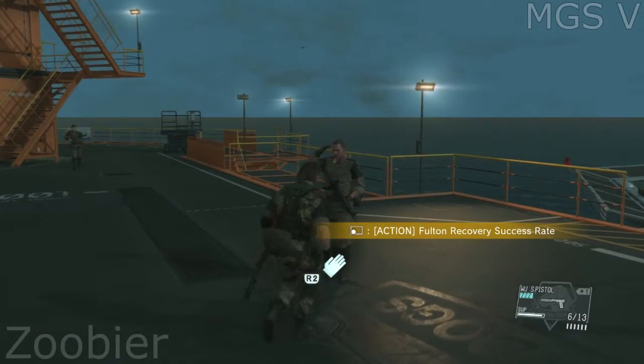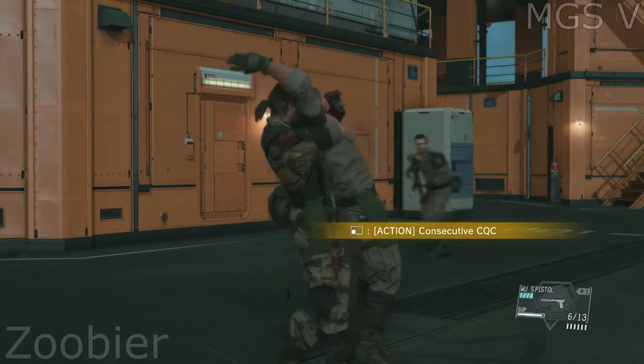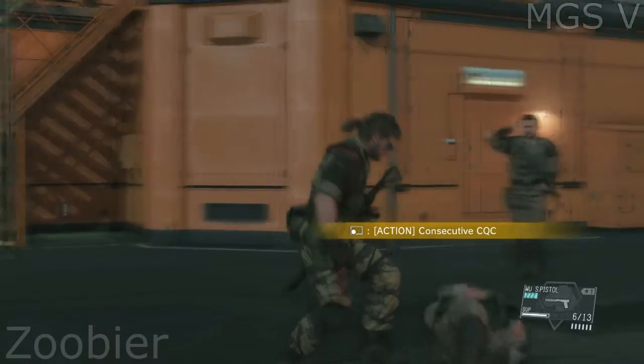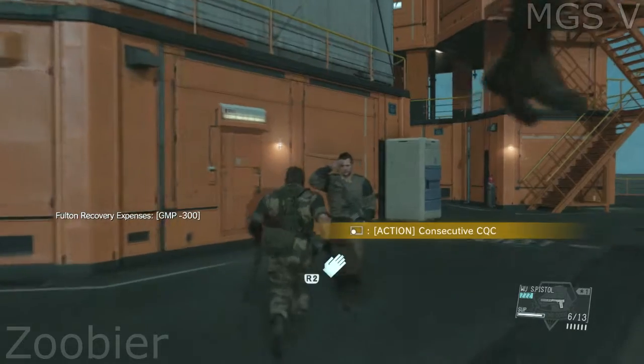Let's do this, boss. Extract them — use any method you want. Start by knocking them out. If there are multiple adversaries nearby, perform CQC on them in quick succession. This allows you to take them all out before any of them can strike back.